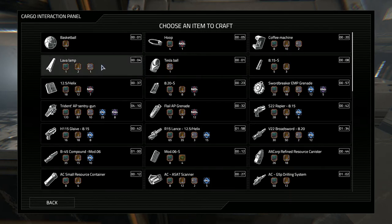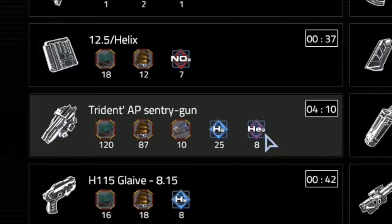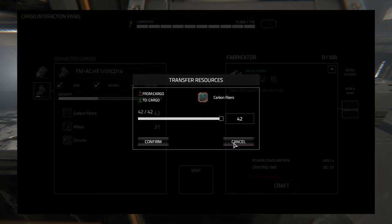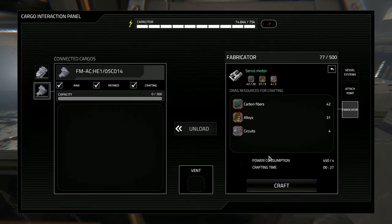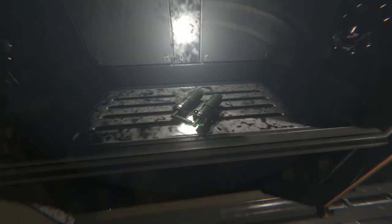Click the fabricator tab to bring up the fabricator, then click the arrow to see a large list of craftable items. It shows you how many resources each item costs — some just cost circuits and things like that, but some also cost life support resources. When you find the item you wish to craft, simply click on it and drag across the resources into the fabricator to start crafting. Then sit back and watch the crafting machine do its work until — bam — there it is: server motor tier 3, ready for use.